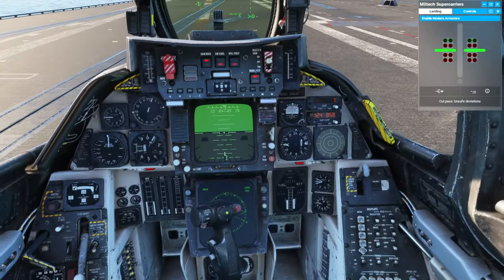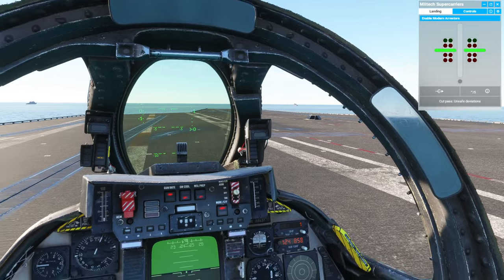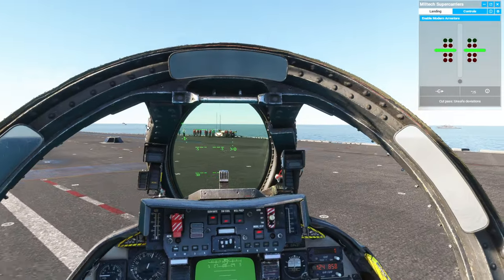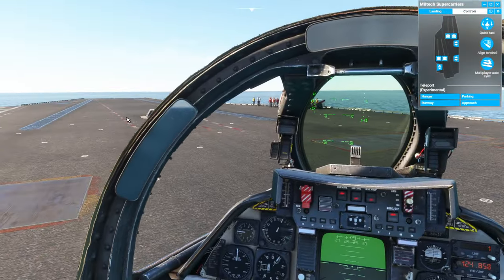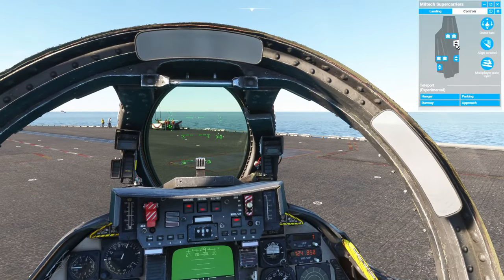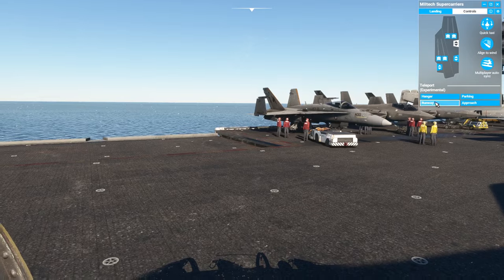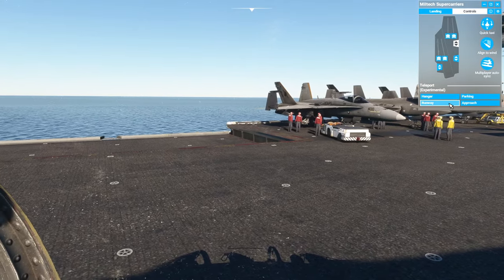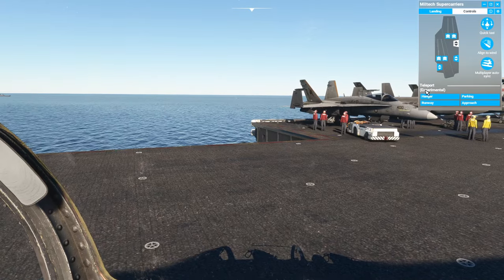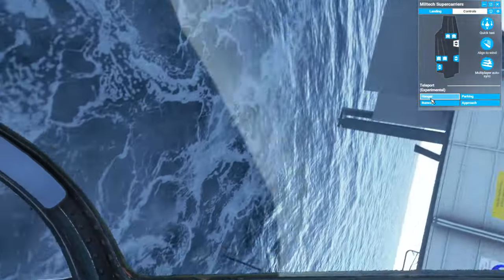So once we've got the aircraft down we can engage the nose wheel steering, we've released the hook, and we can go and steer out for another go. You can switch over on the controls to put yourself out for another launch, or you can do things like putting yourself on the elevators, which work. So we can play games with that — say we wanted to put ourselves on the parking area or the runway or the hangar. Look, the elevator's going down there, so if we go and put ourselves in the hangar now it will actually... and we've broken the sim.